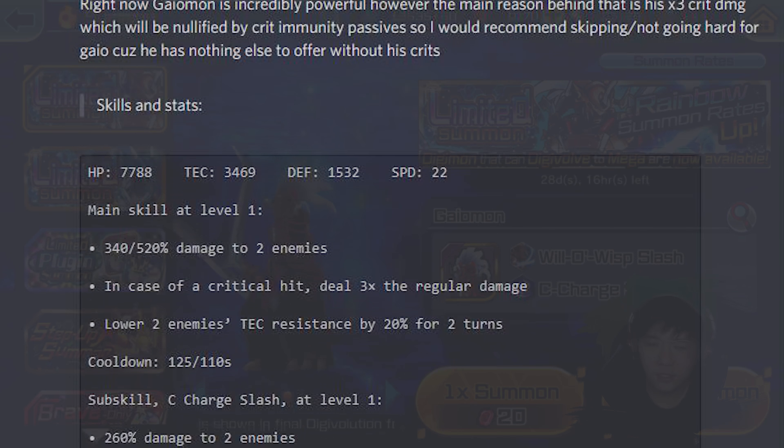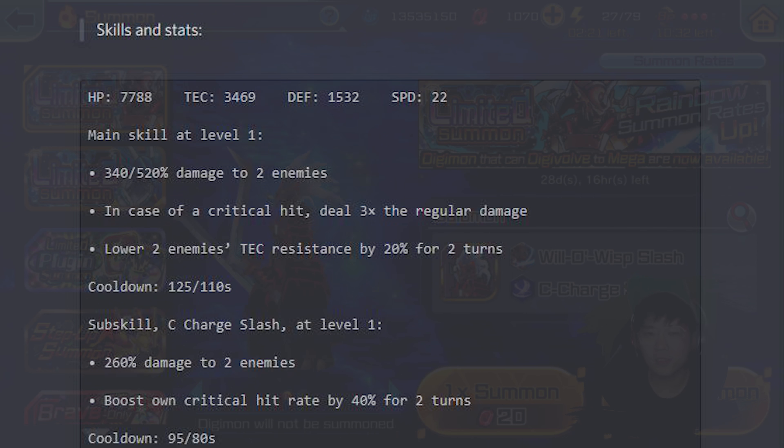So, his skills and stats — these are his stats: HP 7788, attack 3469, defense 1532, and speed 22. His stats look above average.